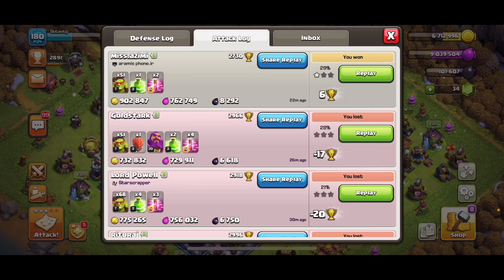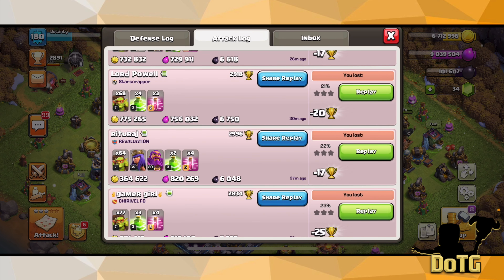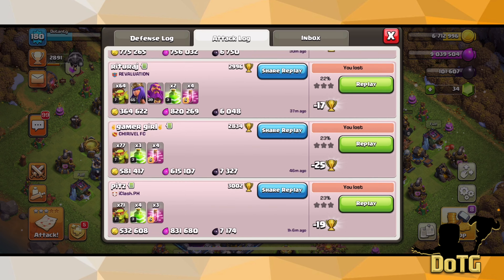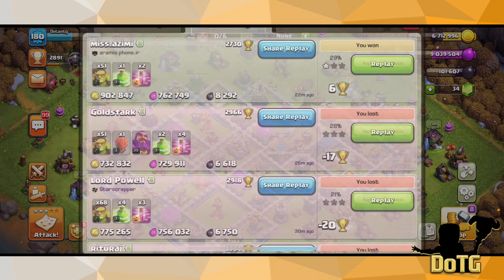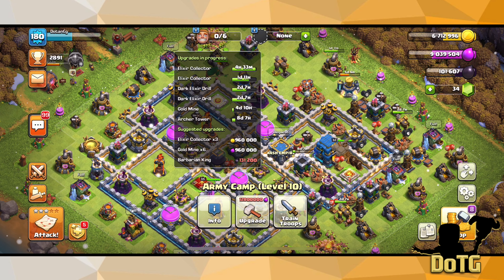I'm going to show you my method for speed farming and progressing as fast as possible in Clash of Clans. If you take a look at my attack log, you're going to notice that every single attack I do is making me a very large quantity of elixir, and there's not a lot of time in between each of them — so I can fill up my storages and always keep six builders going at once.